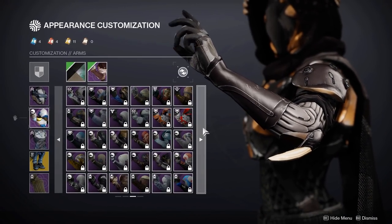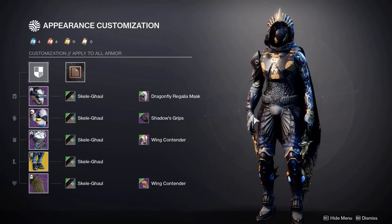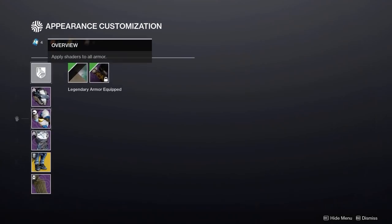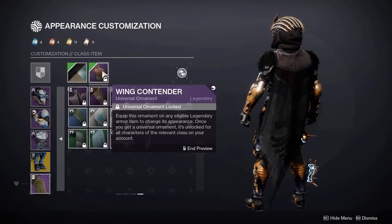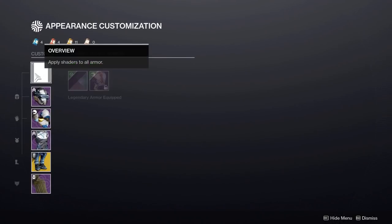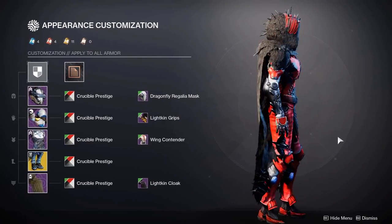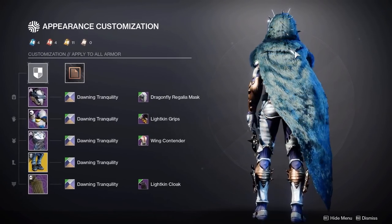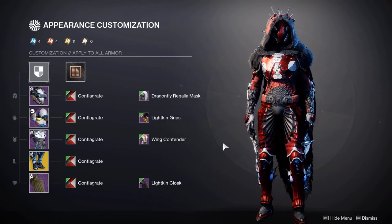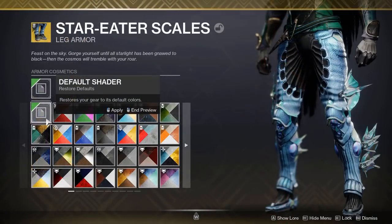The Shadow pieces from Crown of Sorrows have an unshadeable purple gem — I wouldn't use the arms much, though the chestplate can work. For currently obtainable pieces, you can try the new Fear pieces — I will be covering a separate video on the Lightkin pieces for hunter. Here's a quick look at a Fear piece set: with a red shader it looks quite good, and a darker purple on the cloak looks really nice. I hope these piece suggestions help — if you've found any I haven't mentioned, feel free to comment them below.